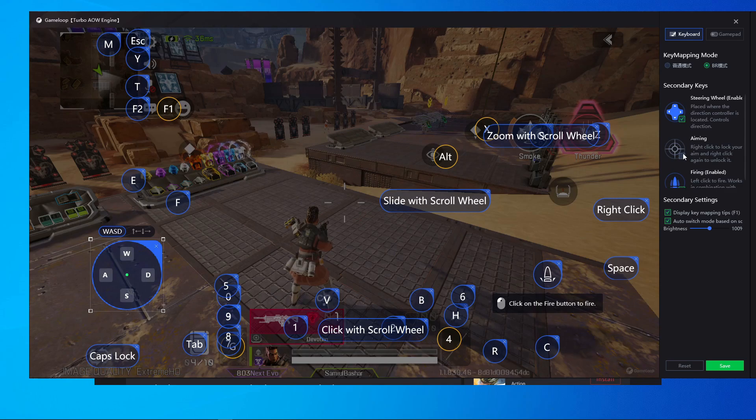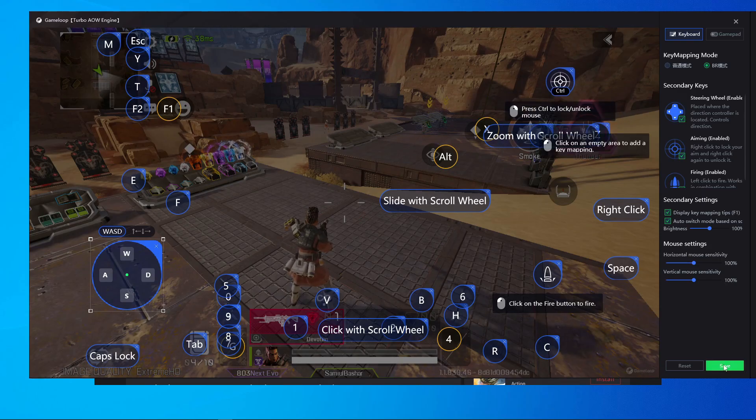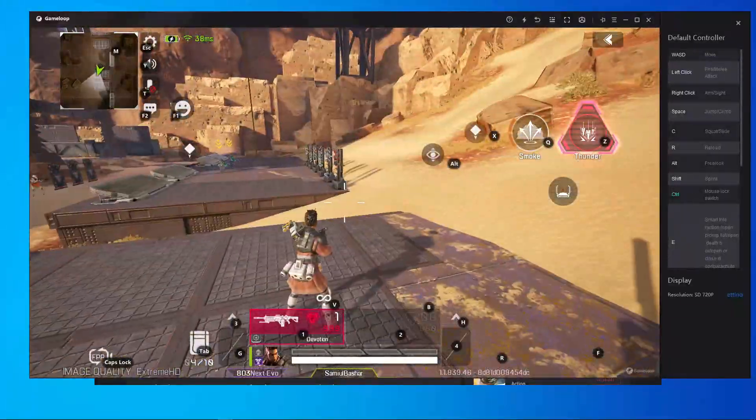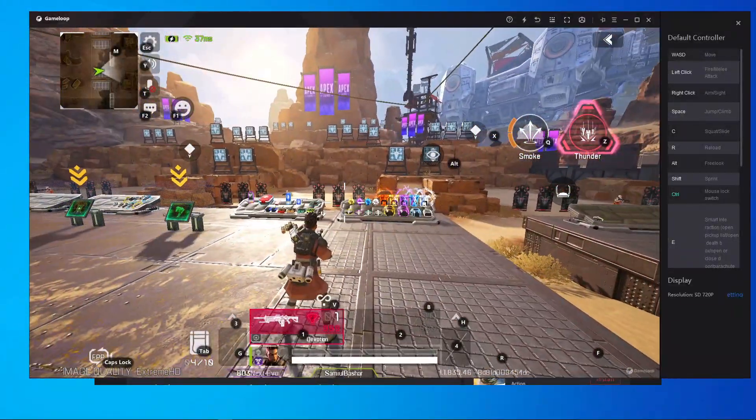Open key mapping again, put your aim button in the correct position, set it to Control, and place your aim button above the Q button. Save it. Now you can see you can move and do everything.